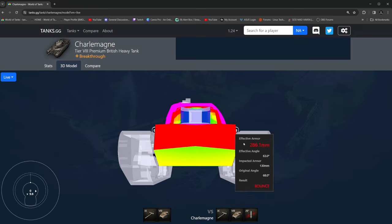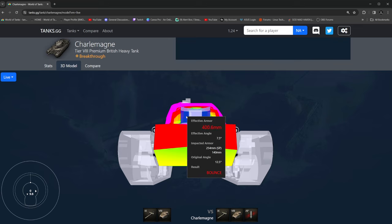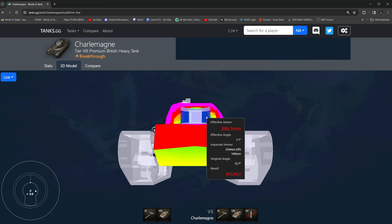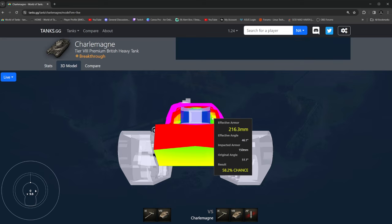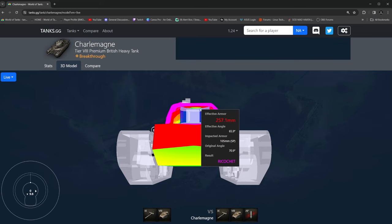If they load heat rounds they can go through it, but even then it's still difficult. There's a little bit of a weak spot up top, but your gun mantle is nice and thick. If you're barely poking over your gun they're pretty much only going to see the top portion, and it's harder to make those shots count unless they're loading really good pin. Even then, it's still a ricochet because of the angle of the armor.